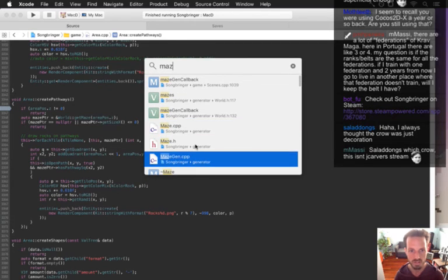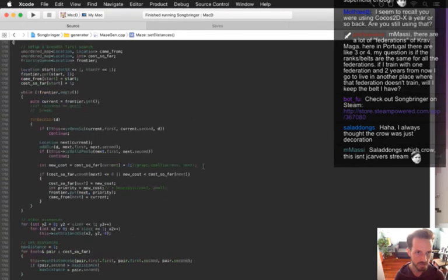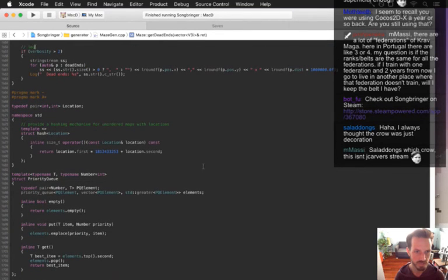I believe that's in maze_gen. I had this — what I want to do is make it be able to actually use A*. Right now it's using breadth first.